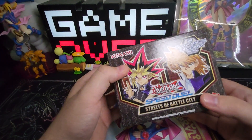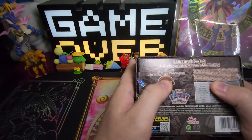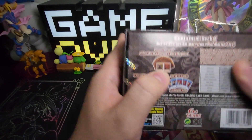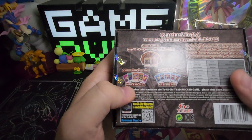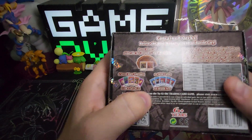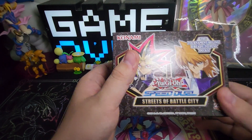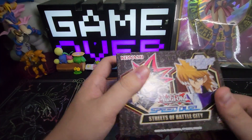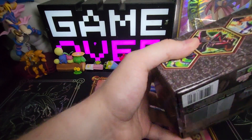In here you're going to get 8 ready-to-play decks. On the back it shows you here — you're going to get a Secret Rare Slifer the Sky Dragon and the Dark Magician. You're going to get 6 Secret Rare upgrades from a set of 22, and then 20 new skill cards. This is going to be Season 2 of Yu-Gi-Oh! — the original Yu-Gi-Oh! Streets of Battle City. So let's open up all of these and see what we can get.